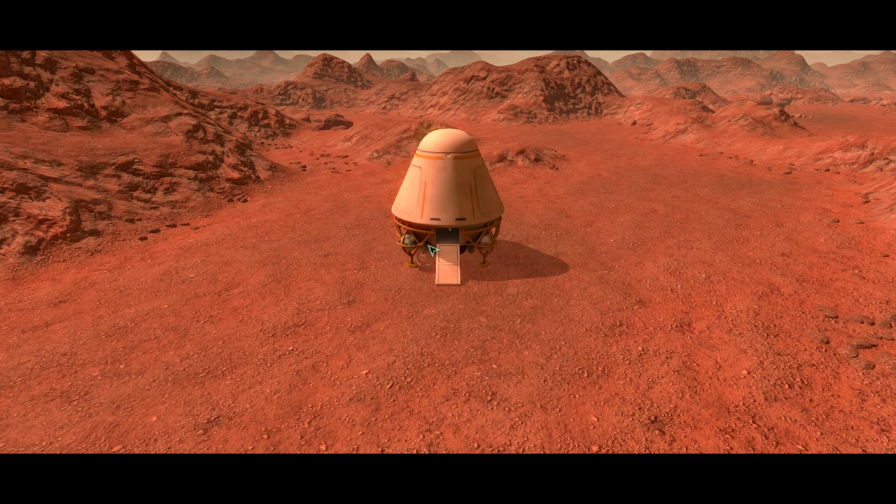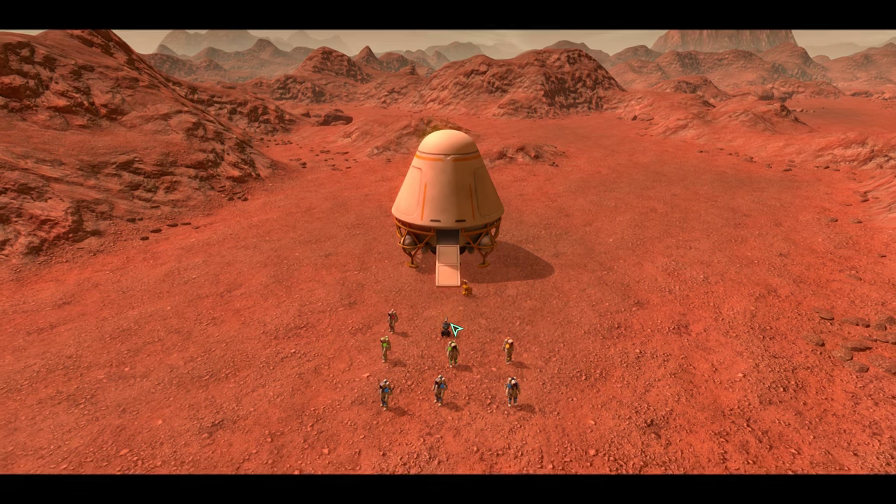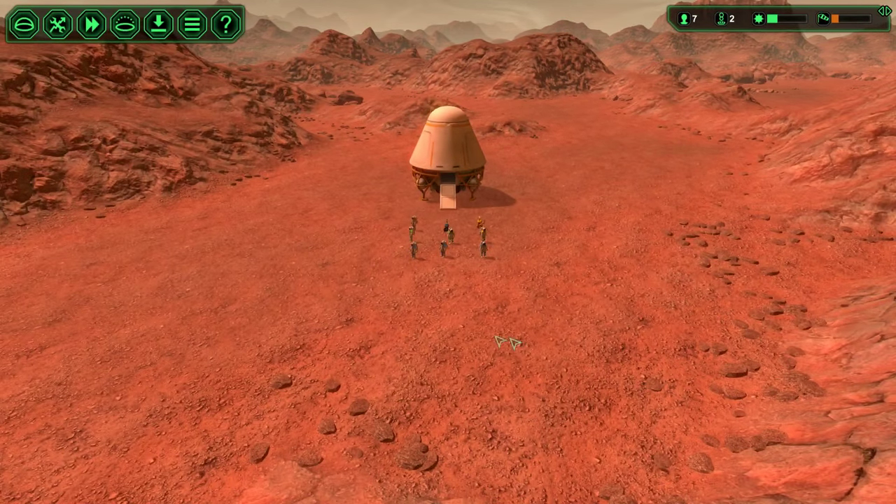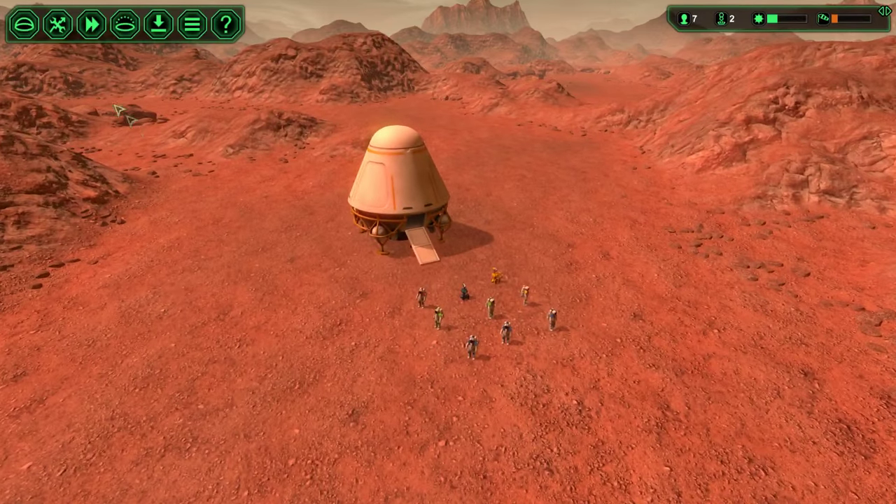Let's meet our little crew here. The different colors are different types. There's workers and biologists and medics and guards and robots — different kinds of robots: a loader robot and a constructor robot. And we'll also be able to get a driller.